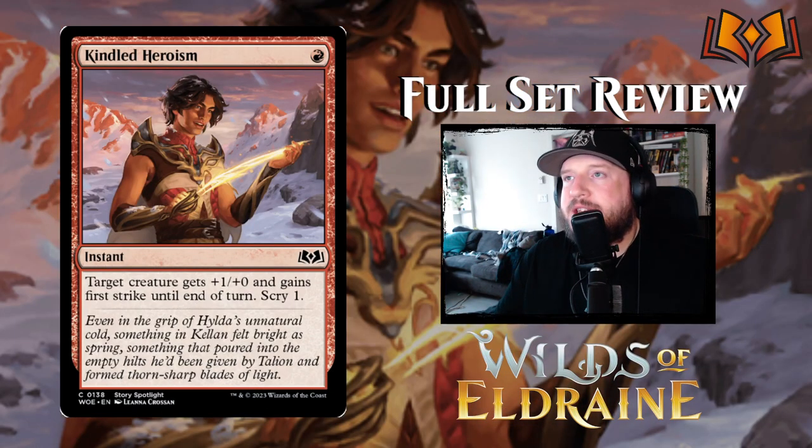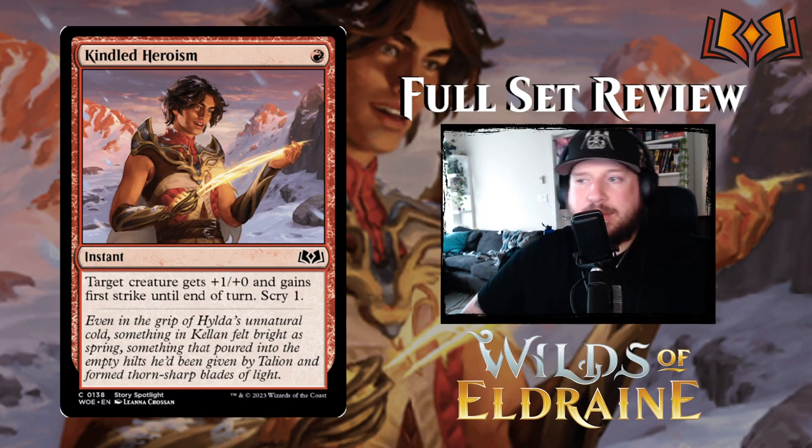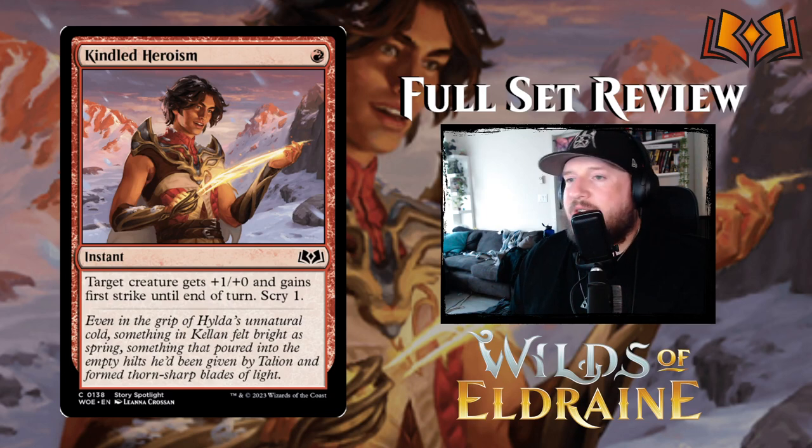Kindled Heroism is one red for an instant: target creature gets +1/+0 and gains first strike until end of turn, then scry one. It's a standard, somewhat boring combat trick with the added benefit of scrying one.